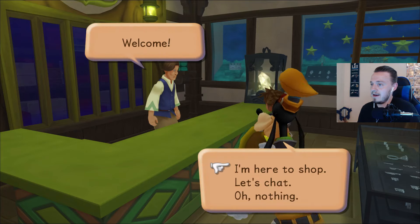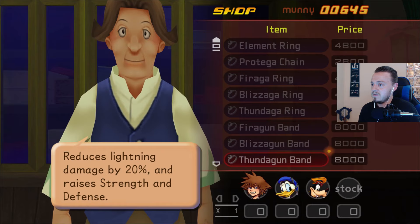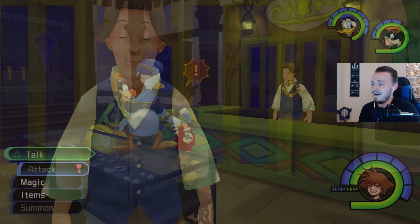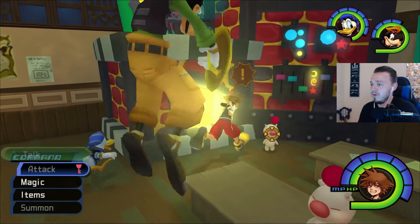So let's talk to the guy here. What does he want to sell to us? Thunder Gun Band? Wow. Okay, he's got some really good items there but we don't have the money for that. So let's head upstairs and see if we can synthesize some items or maybe some weapons. Let's synthesize.